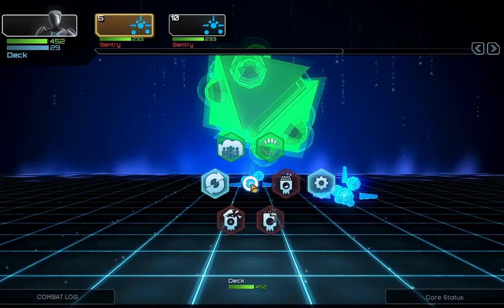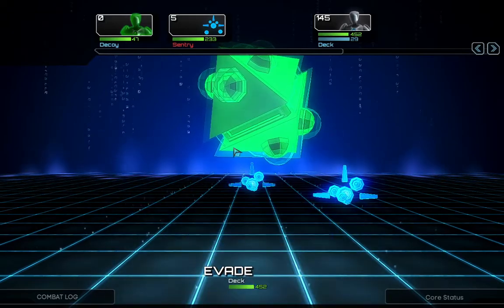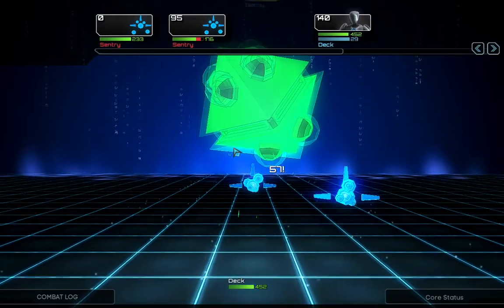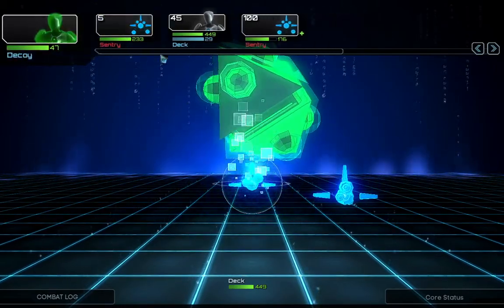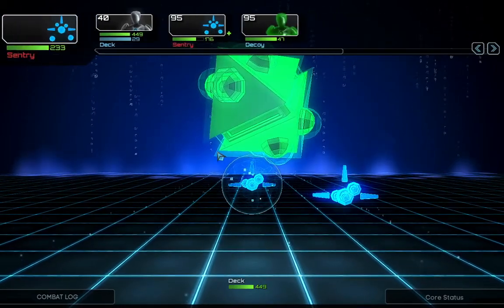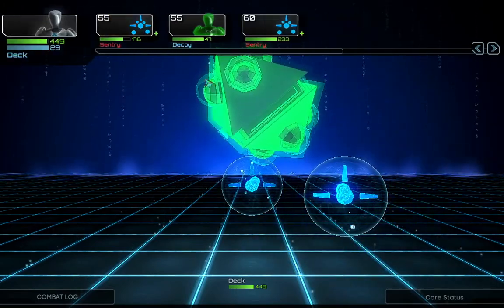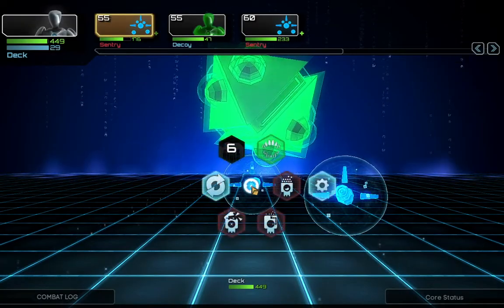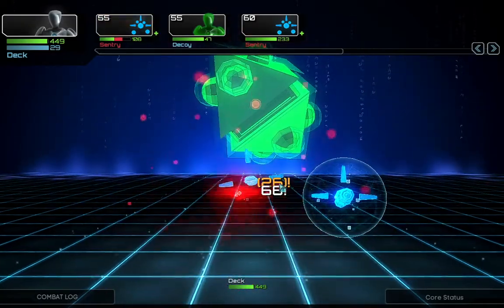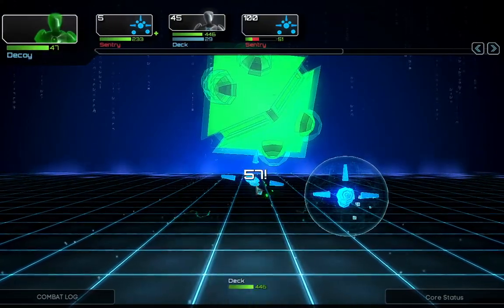First of all, like always let's use our dupe. Last time I also found dupe 2.0, a better version of what I have here, so let's hope we will be able to use it next time. What is this? A barrier — absolute 26 damage, lasts until destroyed. That's not a big problem. We can melt it, and even fully, which is awesome.